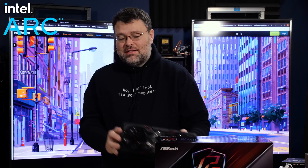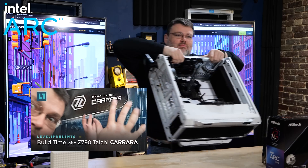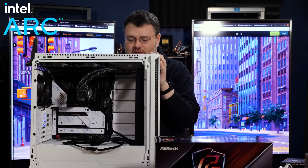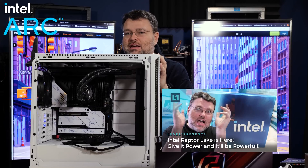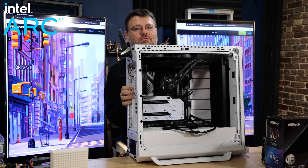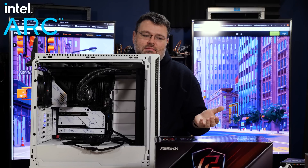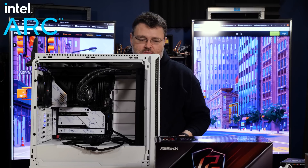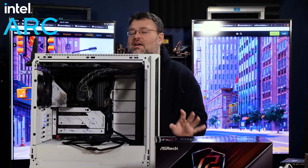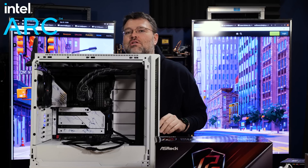For our test system, we're going to be using Z790, our Tai Chi Carrera. It's a monster with a 13900K. But I don't actually know if I really recommend a 13900K — if you're going to shell out for a 13900K, you shouldn't be getting an A770. You should be getting a higher end GPU. This is positioned possibly as a 6600, 6700, 3060, 3070-ish competitor.